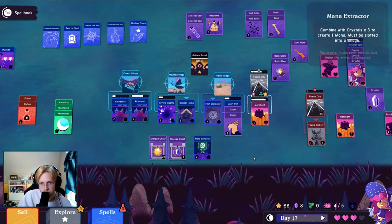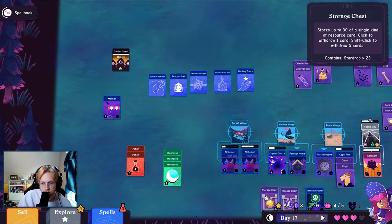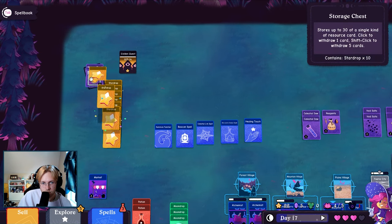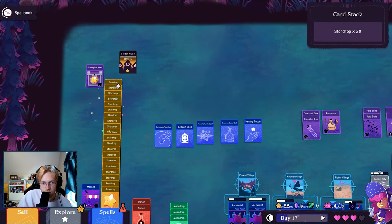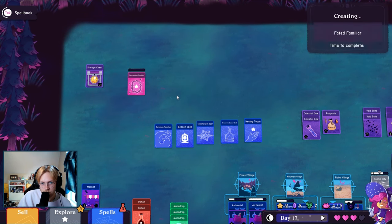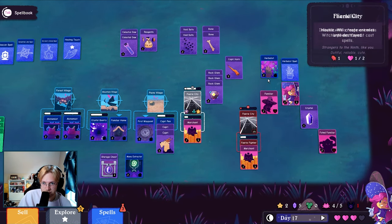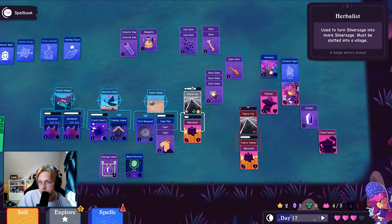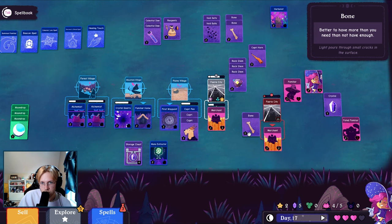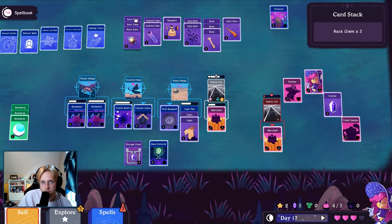I'll put my chest down here. 20. Give me something good. Oh yeah, give me a good familiar. I need a warrior that can attack the city directly. Used to turn silver sage into more silver sage, okay. Don't know what the bones do either. I need...